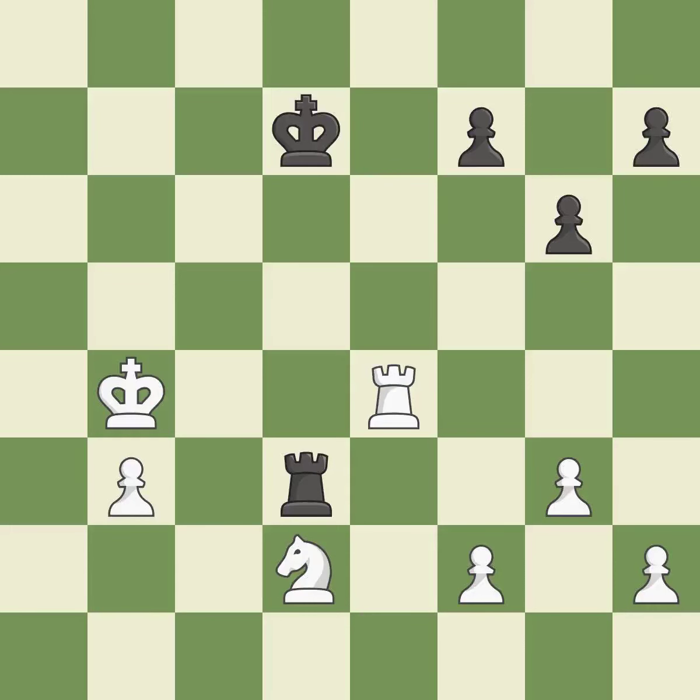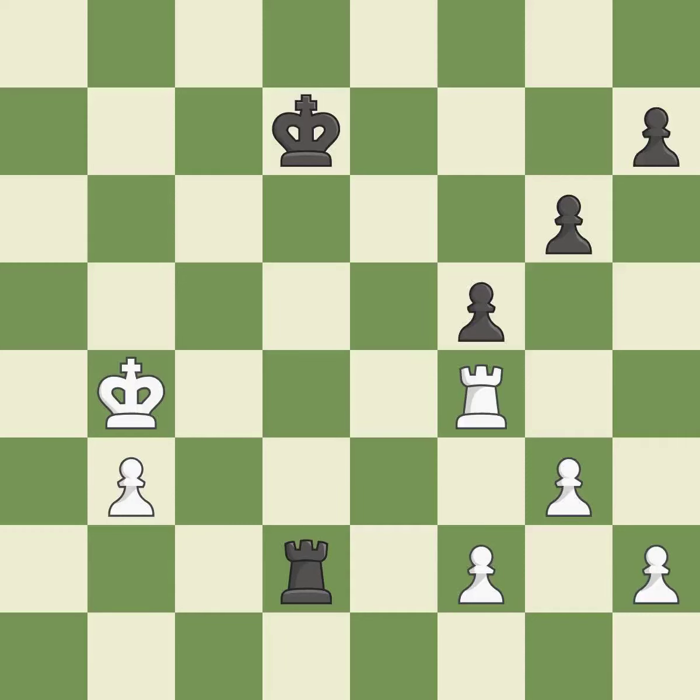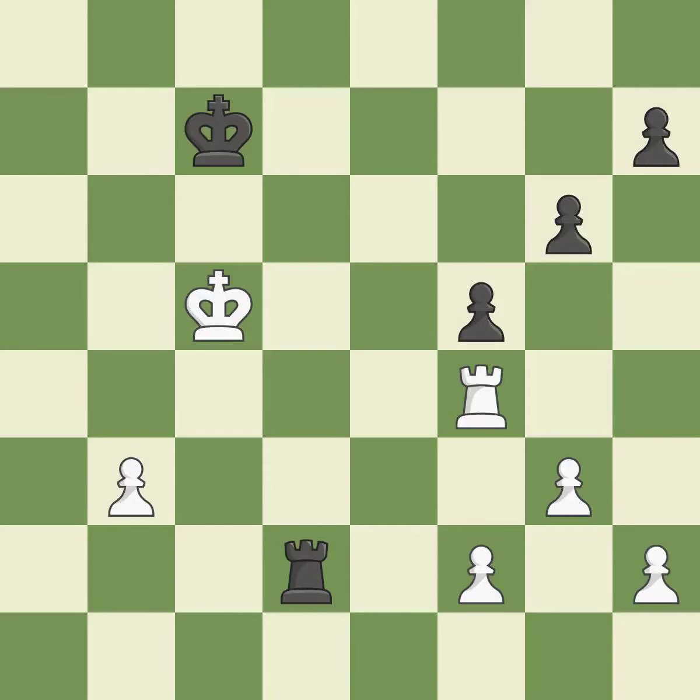This maintains the balance in material with a good trade. This is the only good move — best. The best choice is this one — ideal. This defends the attacked pawn — the only move that works — a great move. The pawn is now in a safe position — quite good. Although white is still in a superior position, they have lost their winning edge — incorrect. White had the advantage at first, but now they are in the lead — incorrect. White still has the upper hand, but they are no longer in a position to win — incorrect.